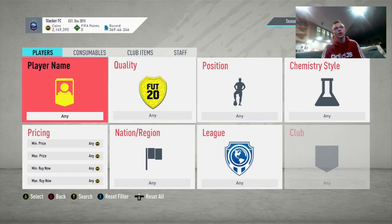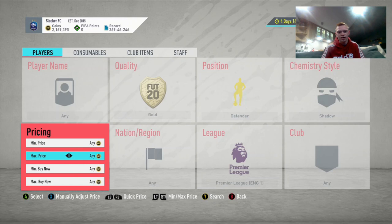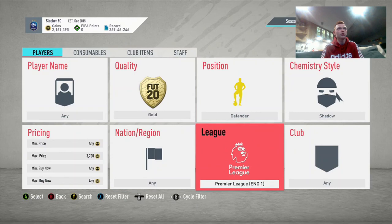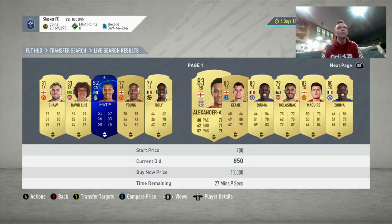This trading method is a pretty laid-back one — no sniping, it's all bidding, and it's based around chemistry styles. To start with, you're going to want to go to Premier League Quality Gold Defenders with Shadows. When players have chemistry styles like Shadows, Anchors, or Hunters on them, they go for more coins, because it's cheaper to buy the player with the chemistry style already attached than to buy the player and the chemistry style separately. You're going to go to Premier League Defenders Shadow and put your max bid up to around 5K, then look around for players that are up for open bid.